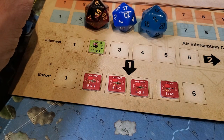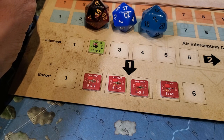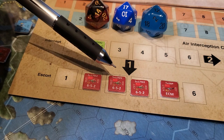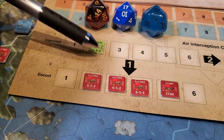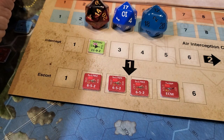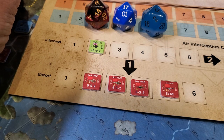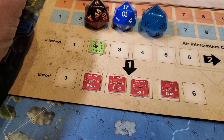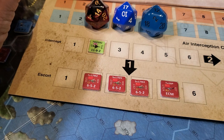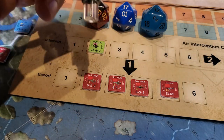But this attack's going to do it for us. 17 on a minus 3 — because it's the same type of aircraft, on a minus 3 — with 5 more, that's actually going to put a step loss and an abort, and so this guy will abort.